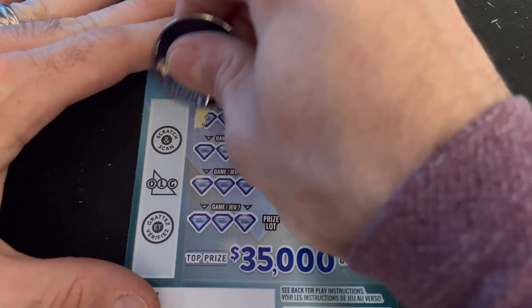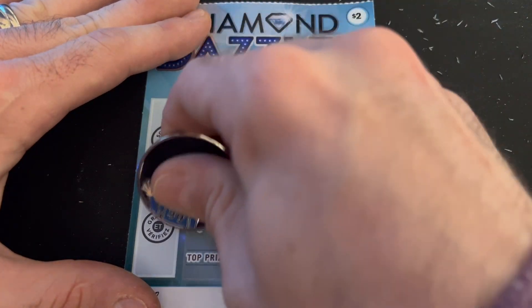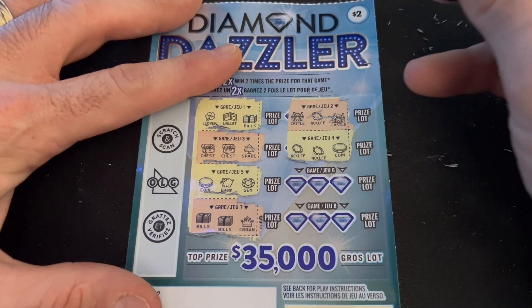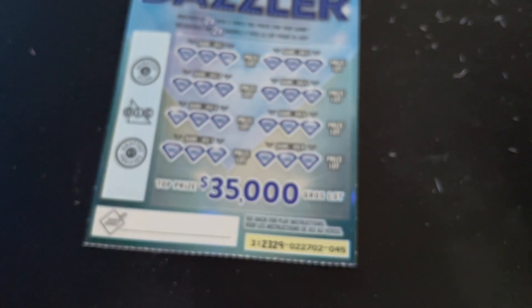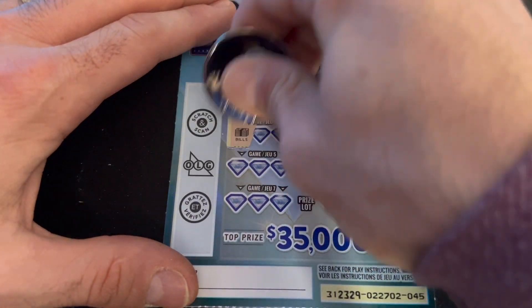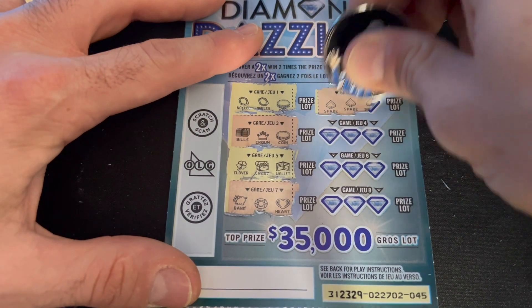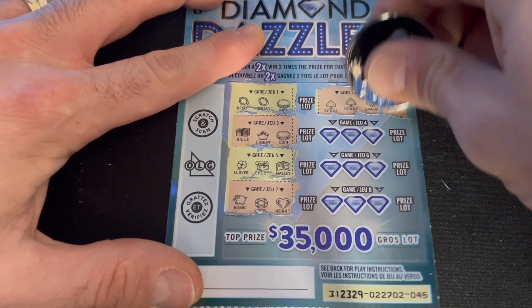Once we're all done with these, we will go over the tickets to confirm where we are with our investment. Two bills and a crown. Two castles and a necklace. Two necklaces and a coin. Two wallets and a piggy bank. Two spades and a piggy bank. I think we got four tickets after this. Two necklaces and a coin — no matches. No matches. No matches. We got three spades — $5! So if my math is correct, we're at $53.